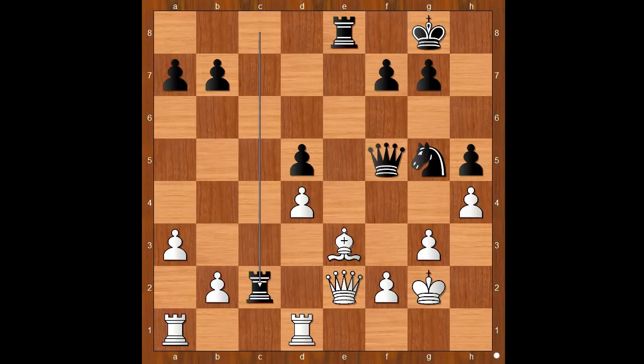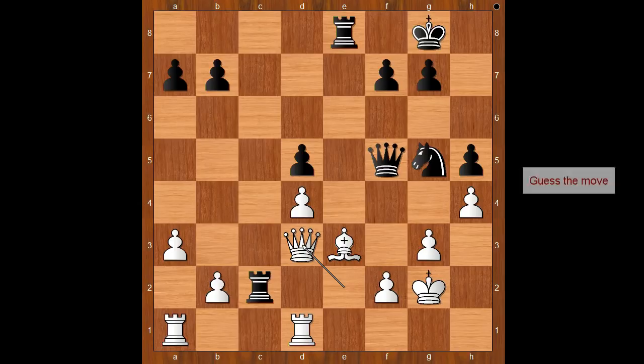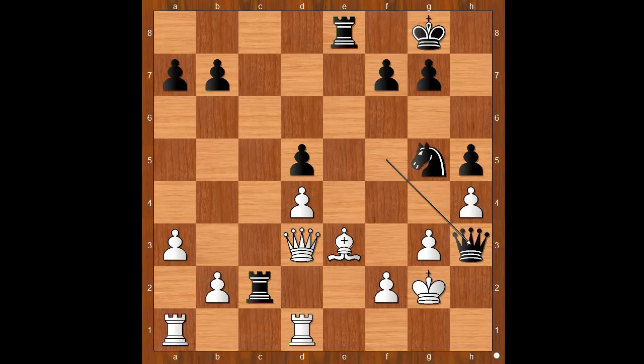Schlechter played rook to c2, attacking the queen. Queen to d3, offering to exchange queens. How would you continue? Please pause and find the best move for black. Black played the move and white resigned — the move is queen to h3 check. Swiderski resigned in view of the continuation: king to g1, and then knight goes to f3 check, mate.